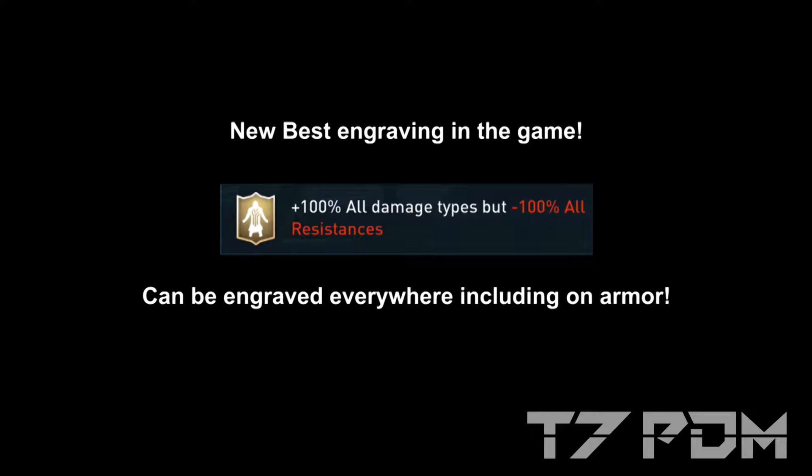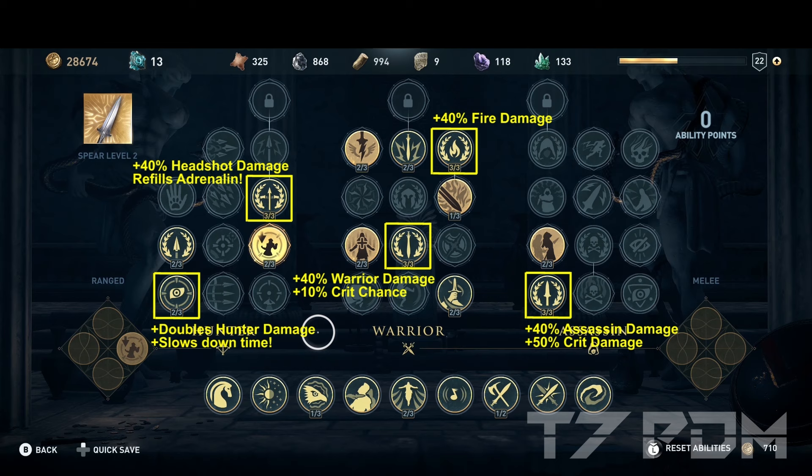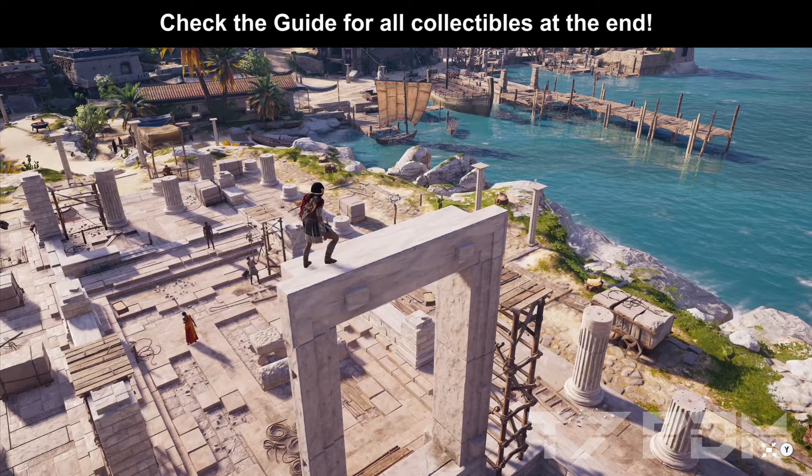Don't forget to get all the mandatory abilities because these are the low-hanging fruits in your build — you can get a huge amount of bonuses just by getting the right abilities. To engrave your gear correctly you also have to solve a couple of ostracars, and there's a complete guide at the end of this video showing exactly which ones you need. Now let's finally talk about this build: we have over 8,000 warrior damage and 50,000 assassin damage.